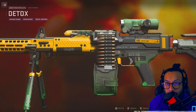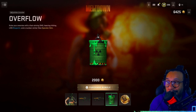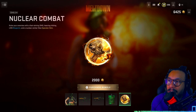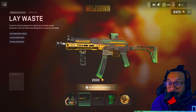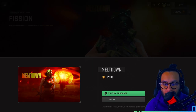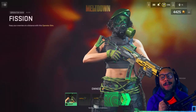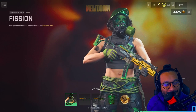Alongside the blueprints, we also get a weapon charm called Overflow — I like that one — and an emblem called Nuclear Combat. All right, there you have it. Let's cop this — it's a cop!